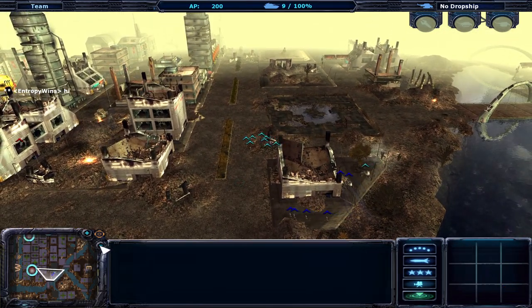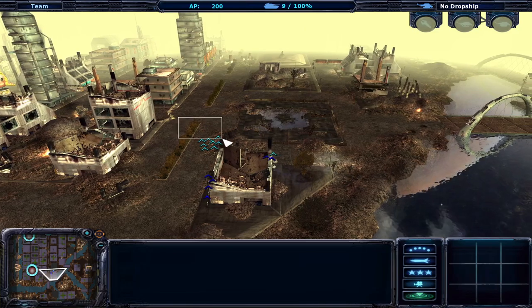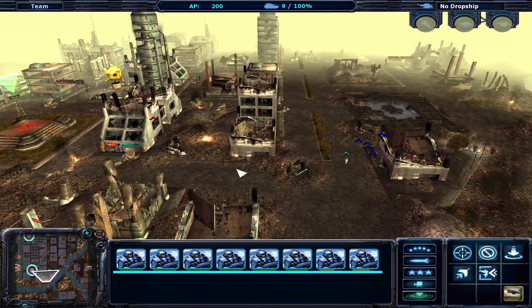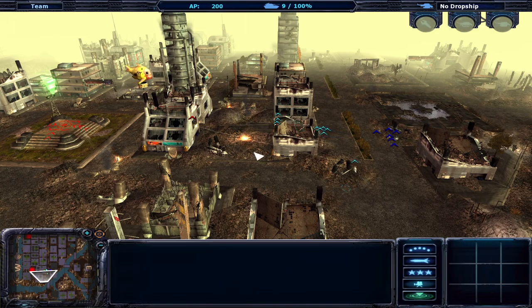So on the minimap, you can see these flashing zones. We need to control those, and you control those by going on there. There's also a line-of-sight mechanic, so there are units there that we don't see yet.